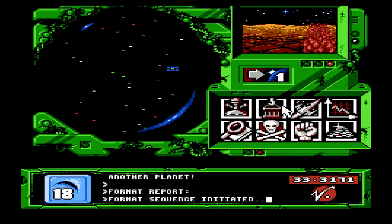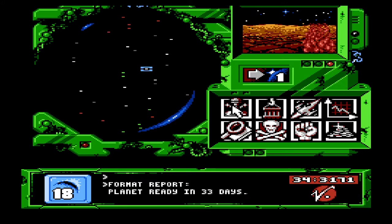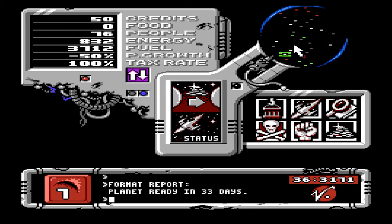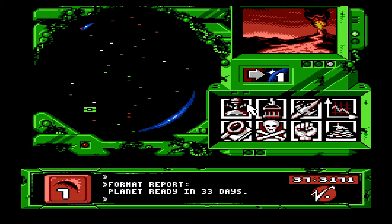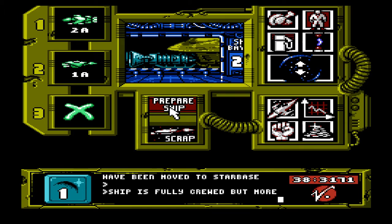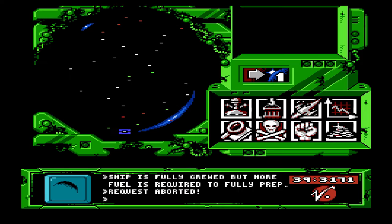So let's go to planet seventeen. Tax them. Let's come down to planet seven. Yeah. There's gonna be like no people left. That's fine. Planet one — how's it doing? Okay, so people are growing. Okay so the fuel is twenty-six hundred. Let's prep the cargo ship. More fuel is still required on the cargo ship. What?